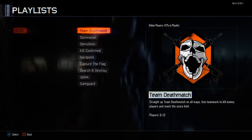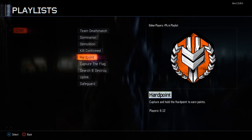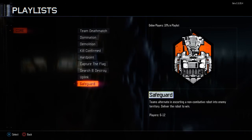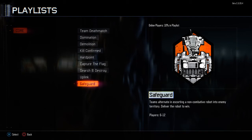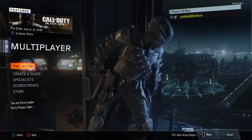We know that Team Deathmatch, Core, Domination, Demolition, Kill Confirmed, Hardpoint, Capture the Flag, Search and Destroy, and Uplink are all back — Uplink is back from Advanced Warfare. We also got Safeguard, which is not like the Black Ops Go Safeguard. It's a new type where you've got to defend a robotic AI that cannot attack, and if its health drops it has to charge itself by fixing — about a 10 second delay. That's a new game mode exclusive to Black Ops 3, not seen in any other Call of Duty.